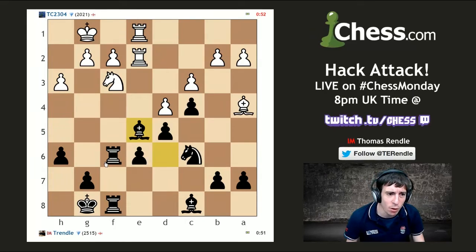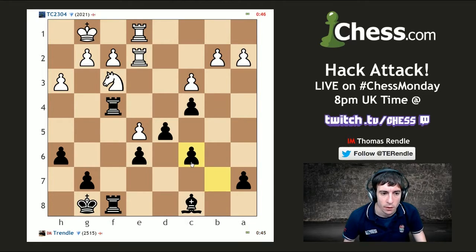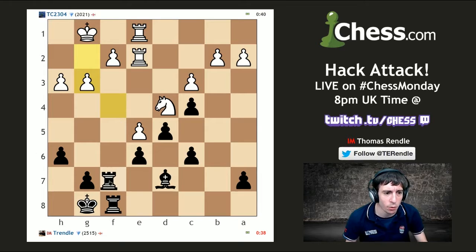Actually it's not as grim as I thought — we're over the worst of it perhaps. No exchange sacrifices here — I was trying to work out if I was worried by takes on c6 and knight d4, and the answer is I'm not. Endings are probably one of my fortes, especially in blitz. I feel pretty confident I can outplay him from this position.